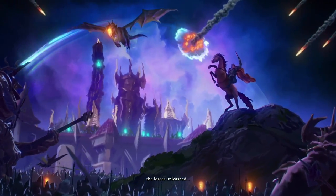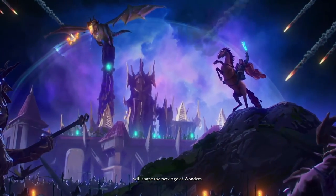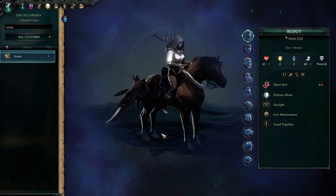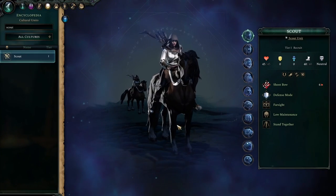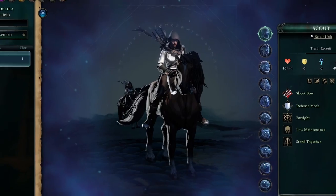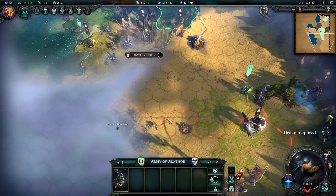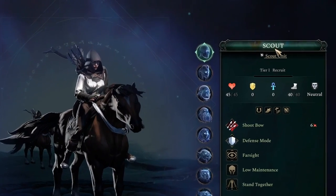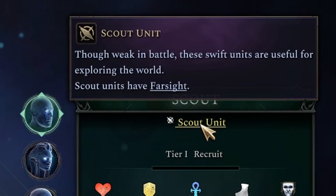I'm going to completely exploit Age of Wonders 4 to beat the hardest difficulty with the weakest unit. The weakest unit I'm talking about is, of course, the Scout. Scouts aren't really made for combat — their main purpose is to explore the world map. The Scout's in-game description even goes so far as to explicitly say that they're weak in combat.